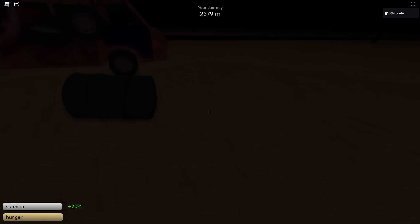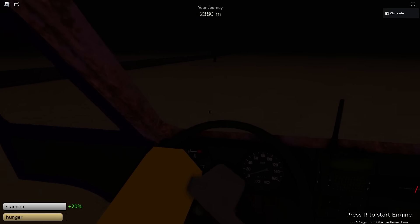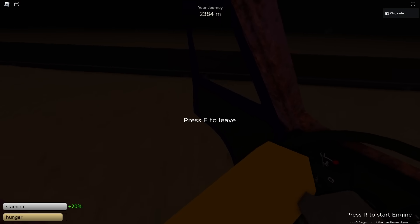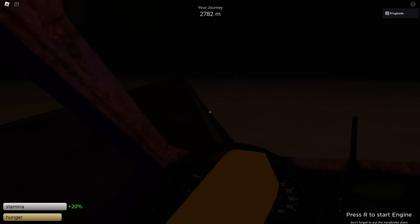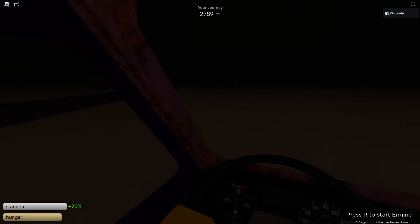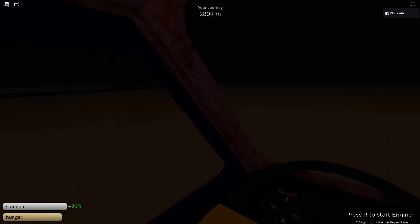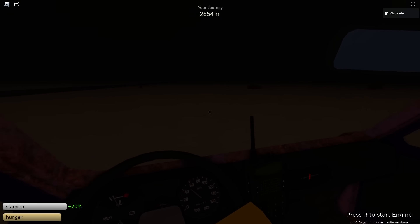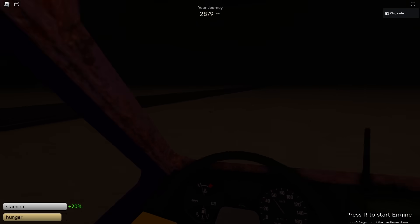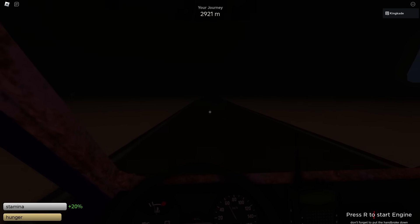Now we're going to keep driving until we find another place. Let's hop in, push the brake down, start the engine, and keep driving while looking for buildings. Make sure you watch out for tornadoes like this one — I'm just going to drive around it. There are no real downsides to driving in the sand, so don't worry about that.